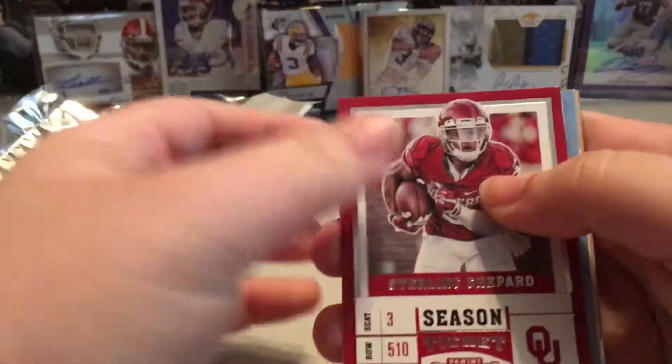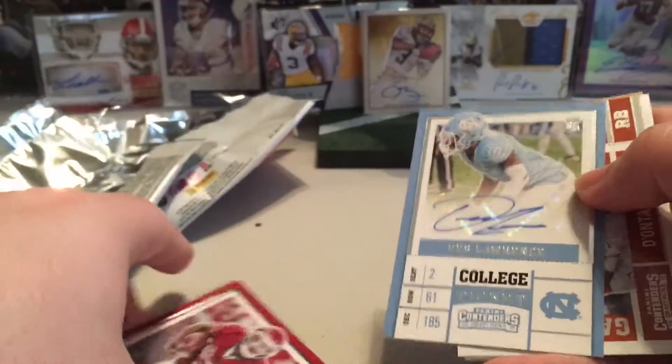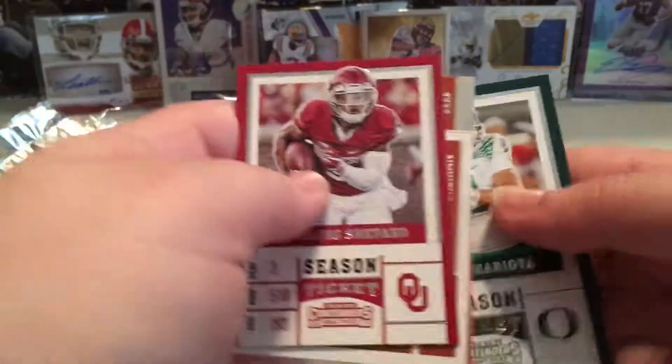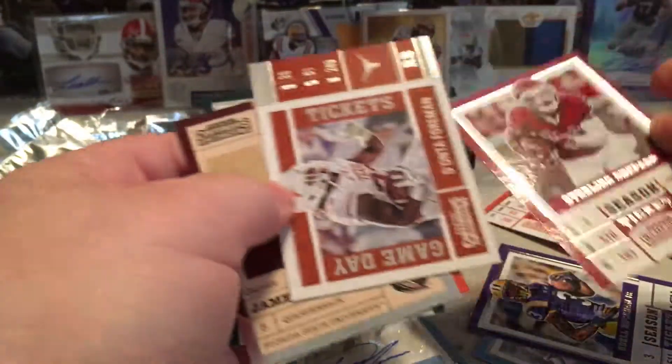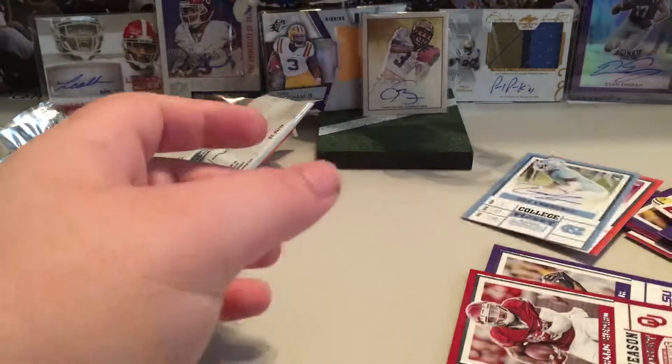Last pack — autograph, mojo, get it! Marcus right on the back, Sterling right on the front end, Des Lawrence — nice autograph, Des. Donta Foreman, Jameis, Bo Jackson, and Marcus. That's it for this video, guys. Thanks for watching.